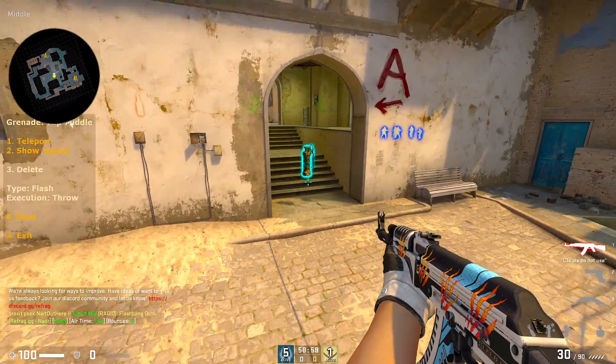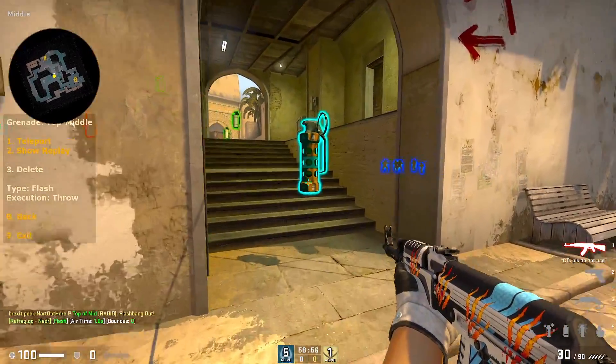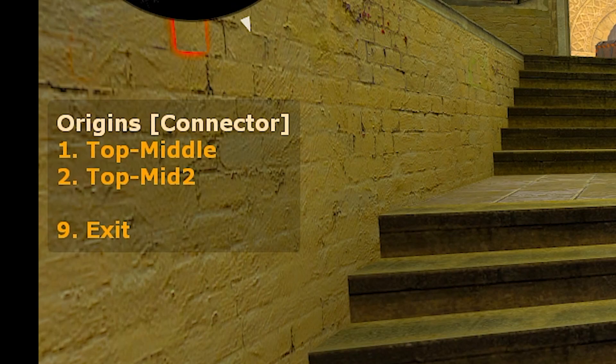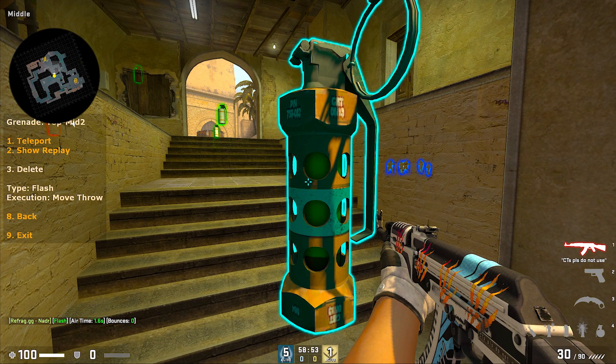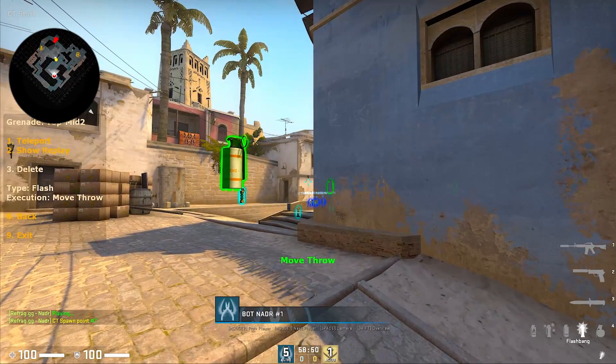There's also an option to see how the flash is thrown. If I go for the same flash but for a different lineup, there is an option called show replay and that gets a bot to show how it's done. From here you can copy it and you should get similar results.